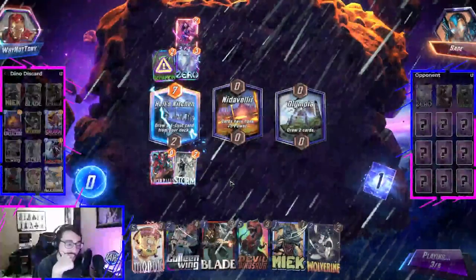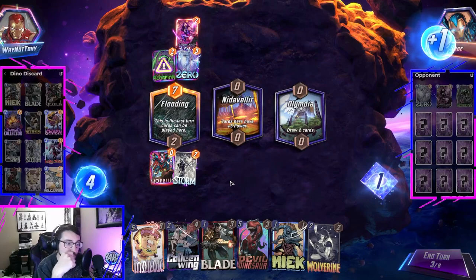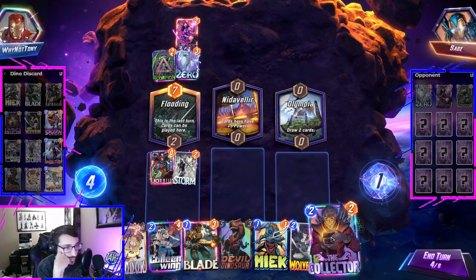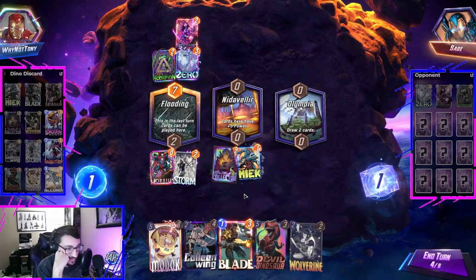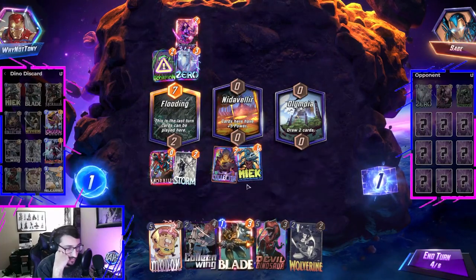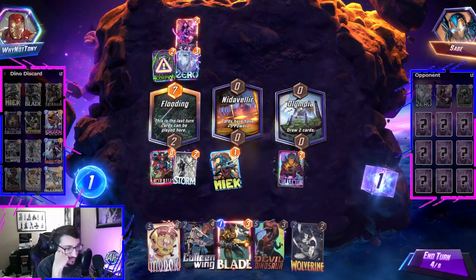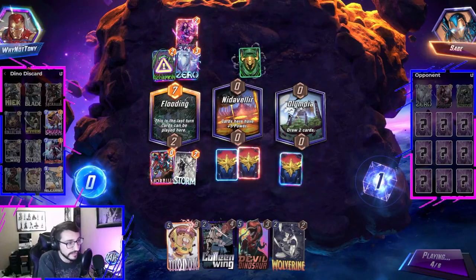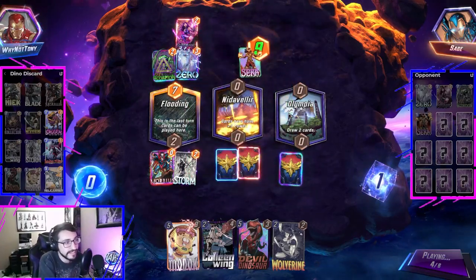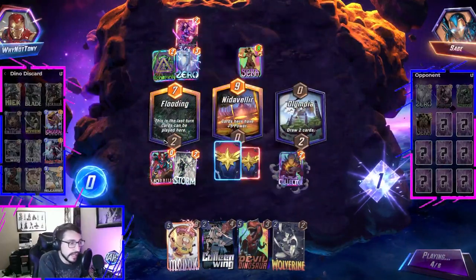Next turn we can Meek, Colleen. Depends what we draw, I guess. Wind aid my hand. We got the Collector. I want Collector here — that way he can hold a lane on his own, pretty much. Thera. I'm going to Snap. I think this is a bot. We're going to win. Probably not going to steal many cubes from it, but I at least want to take two.